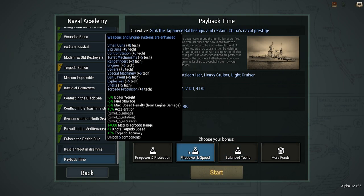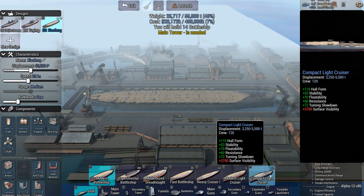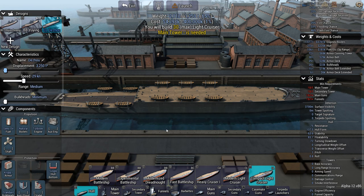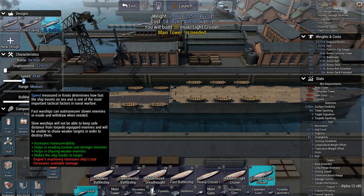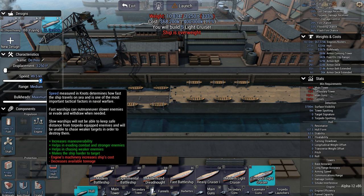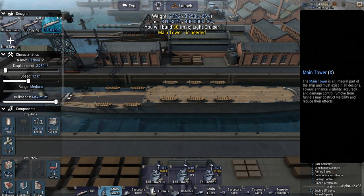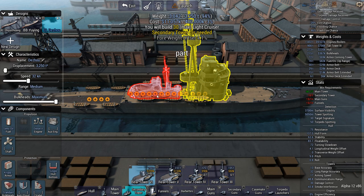New plan: firepower and speed, but we're going to go with a compact light cruiser. These are going to be really compact light cruisers — I'll be building 30 of them. How fast can we make these things? 50 knots — I'll take it, but the engines would be three times too heavy. In case you're wondering what I'm doing, this is going to be a torpedo boat build.